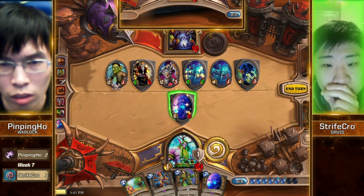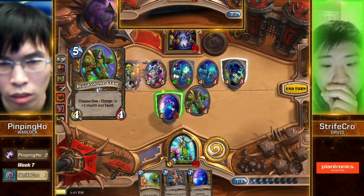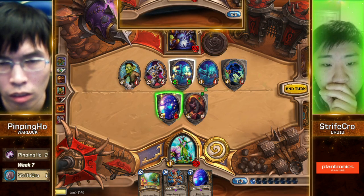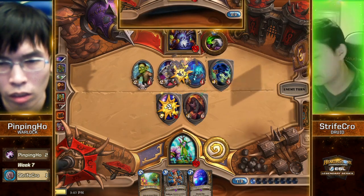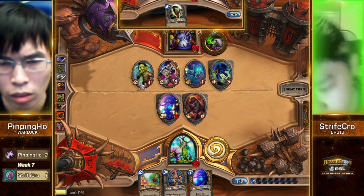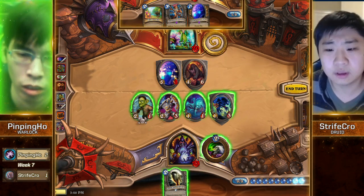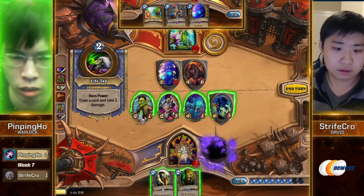He's got so many taunts — he can afford to trade this health. Such a luxury at this point. Strifecrow is just extremely far ahead. Once you deal with Zoo's initial push like that, and you're playing a deck with such powerful taunts to lock up the game, it becomes so tough to lose. Not a bad draw at all — actually, that's a sick draw. And if he drew Doomguard...